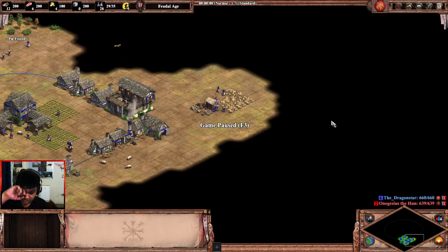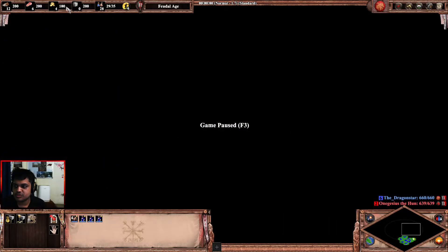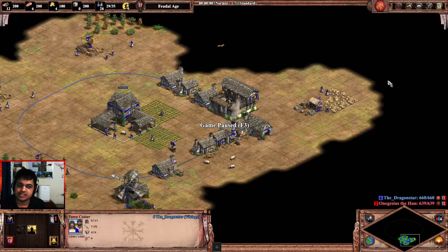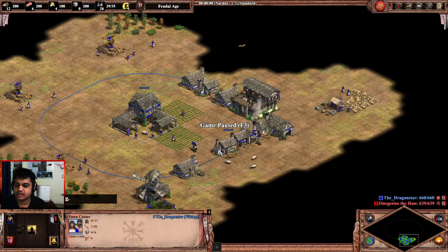We are going to be opening Vikings. The thing we were doing where we were removing gold villagers in the early stages of the game — we are not going to be doing that. We are going to leave these 4 villagers on gold. We already start with 100 gold, which will allow us to have constant production. I would have added one more villager on gold if I was not Vikings.